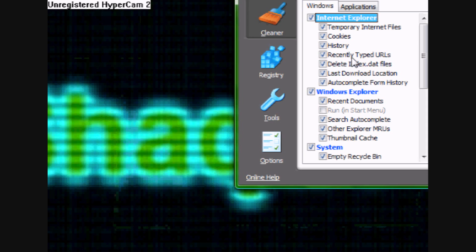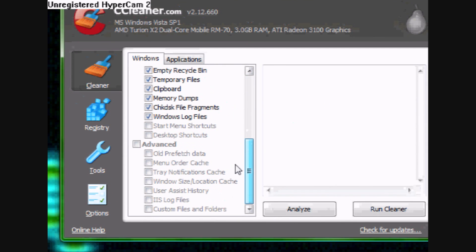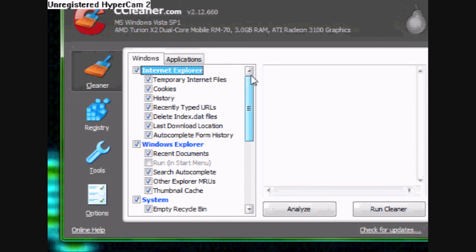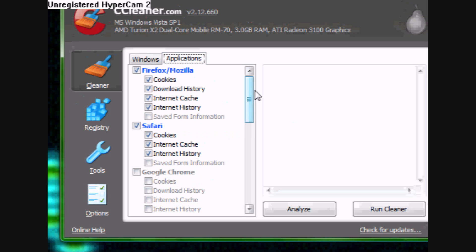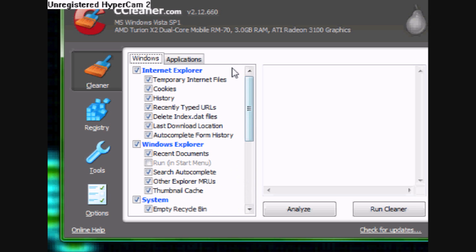The second program I'm gonna show you is called CCleaner. It deletes junk files and things that you don't even know you have, which take up a lot of memory. Like, the first time I actually ran this thing — about four months after I got my computer — it actually deleted 15 gigabytes. That was pretty helpful.